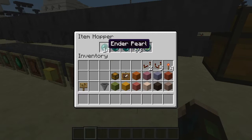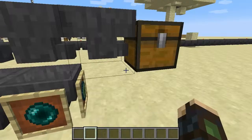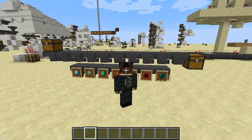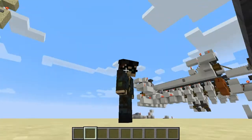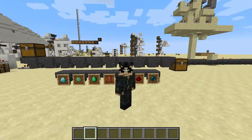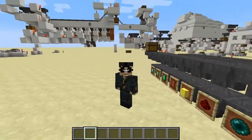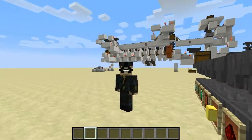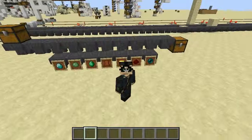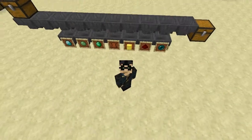Stuff like enderpearls, which only stack by 16, you obviously won't be able to store as many, but they will sort out just fine too. I hope that was helpful. If you have any more questions, please feel free to send me a comment and check out my other videos on inventory sorting. I'm working on another system that is quite intensive, but I don't have it quite done yet. I hope you enjoyed, and have a good day.